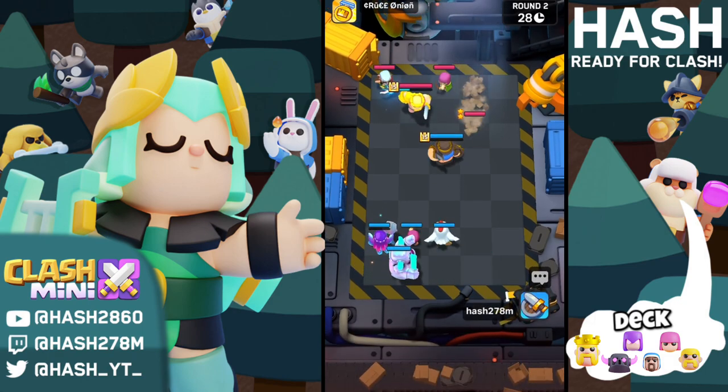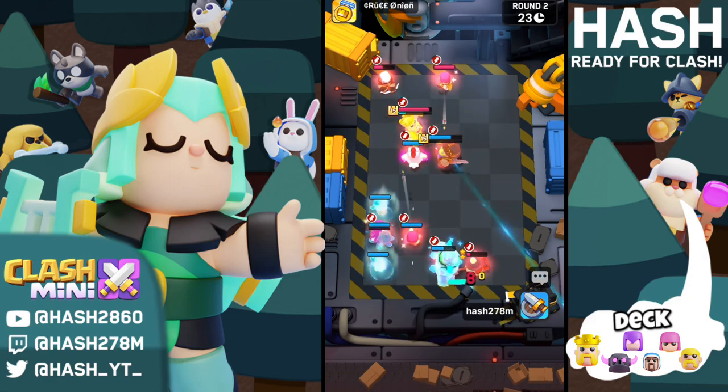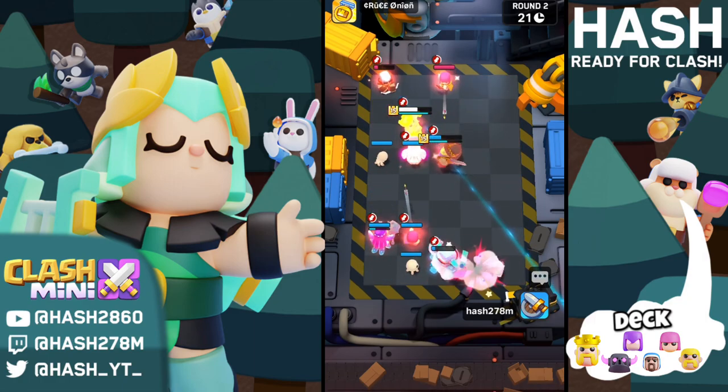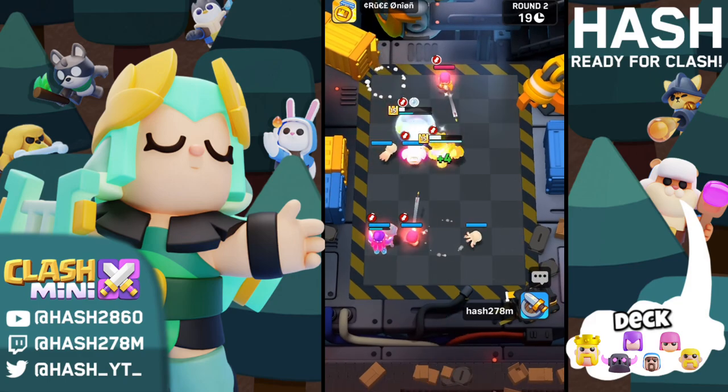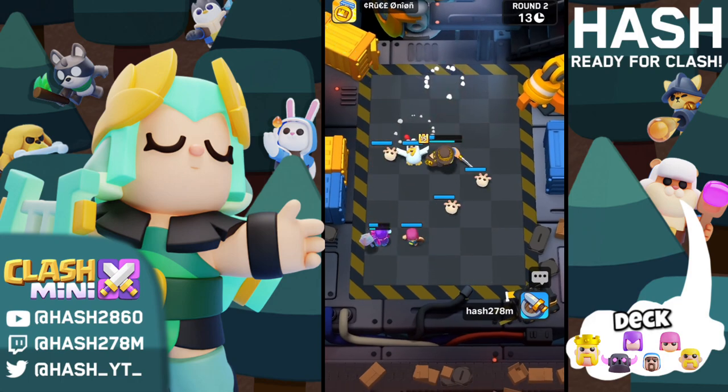That's a Magic Archer — a really good counter against the Witch. The PK in here should deal with that Miner, and the Archer is dealing with the Magic Archer. From now it is clear that this is going to be a second round victory for us as well.